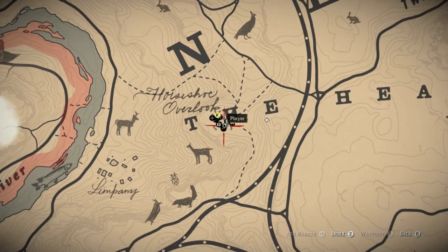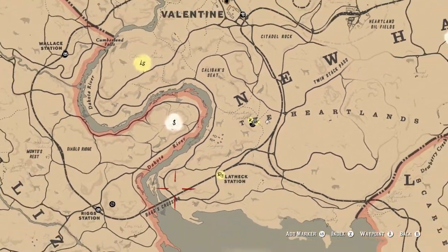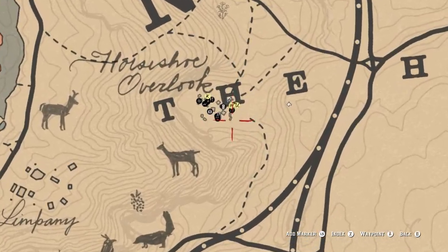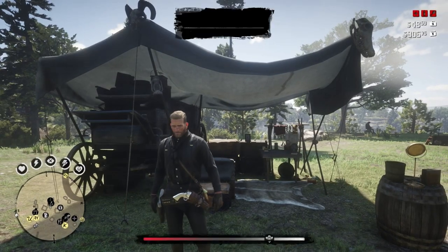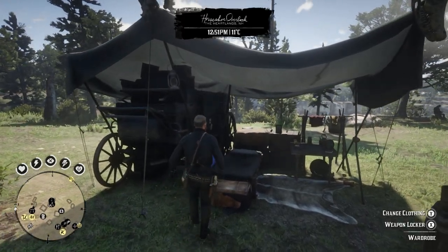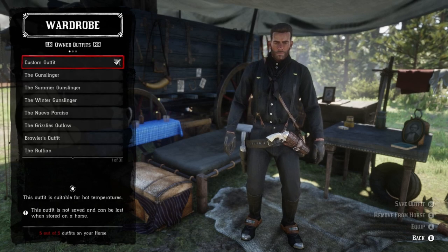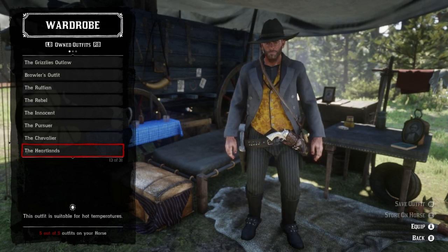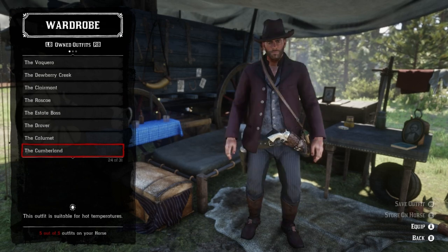In this video I'm going to show you how you can get New Austin outfits early in Chapter 2. As you can see, I'm at the beginning of Chapter 2 — I've only finished maybe two main missions and I've got enough money, around $306, which is good enough for me to buy some outfits in New Austin. If you check your wardrobe, you can see I've already bought some outfits from other stores in the world, but probably no New Austin outfits.